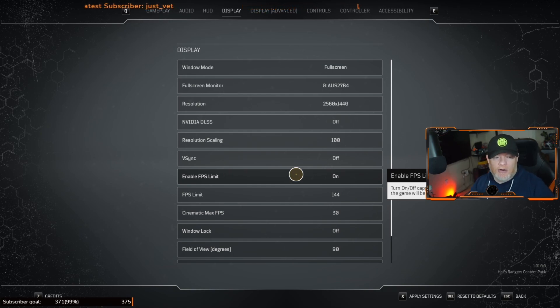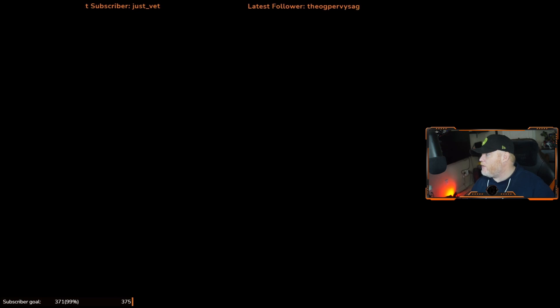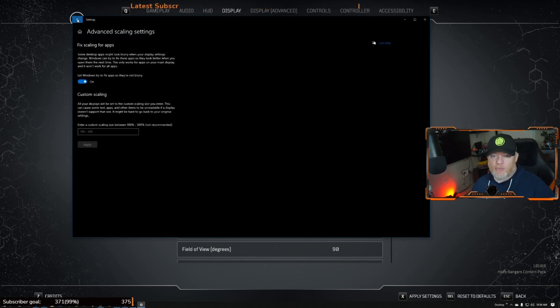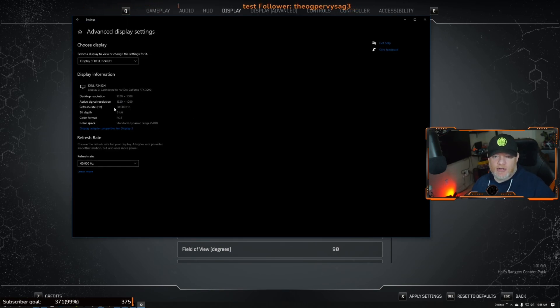The FPS limit setting is one I do recommend enabling. I recently turned it on during troubleshooting and found it helpful. To understand what to set it to, you need to know your monitor's refresh rate in Hz. On Windows, right-click the desktop, go to Display Settings, then Advanced Display Settings — you can see the Hz for each monitor. For example, one of mine is 60 Hz and my gaming monitor is 144 Hz.